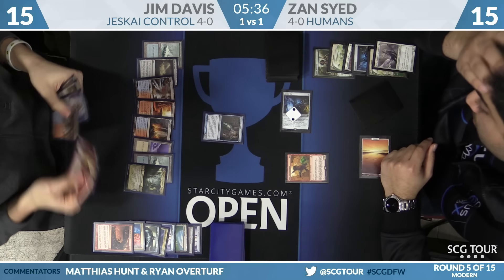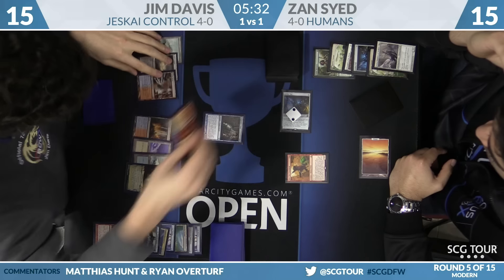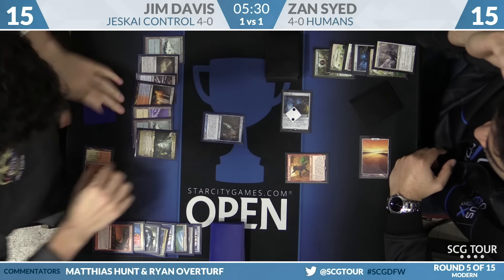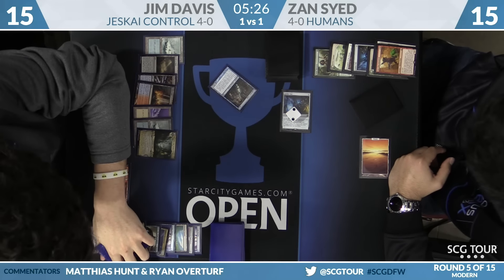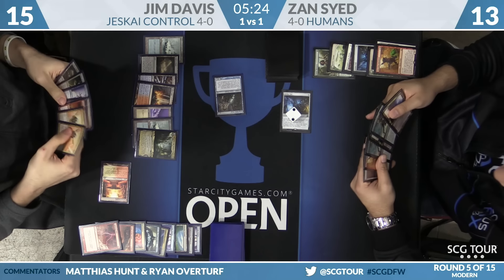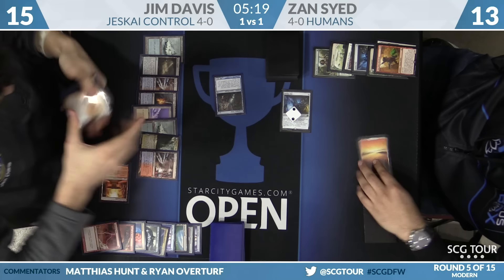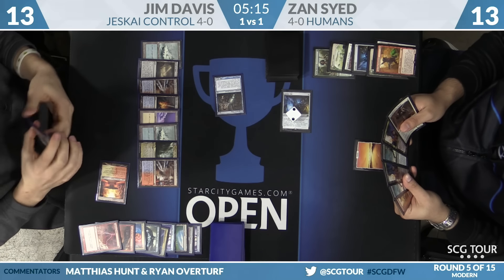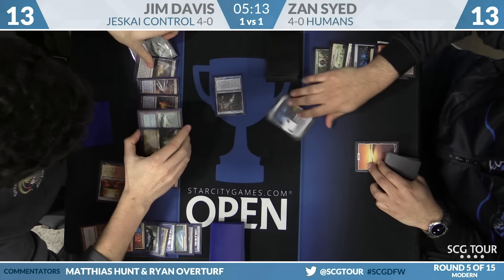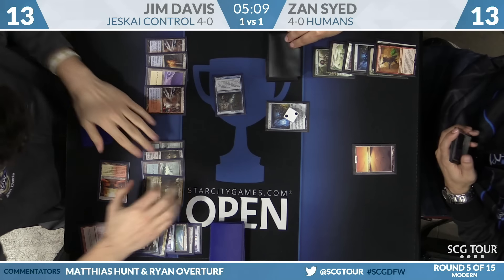Let's survey the hand — Bolt, Bolt, Helix, Helix, Serum Visions, Path, Path. It looks like he has the next six creatures covered. He swings in for two with an active Azcanta. He's shocking for his land because it doesn't matter — he doesn't cast Serum Visions because he doesn't actually need any cards. He'll be activating Azcanta every turn.